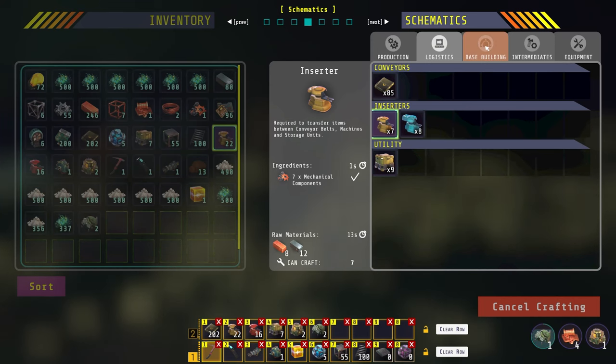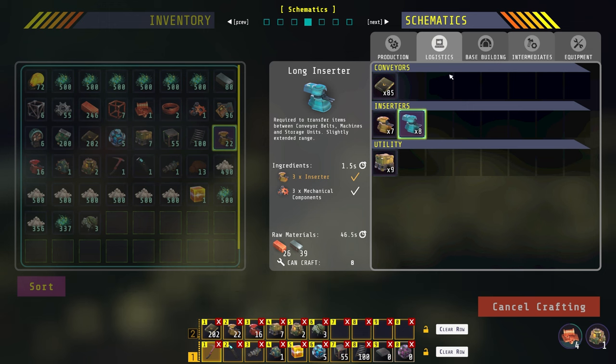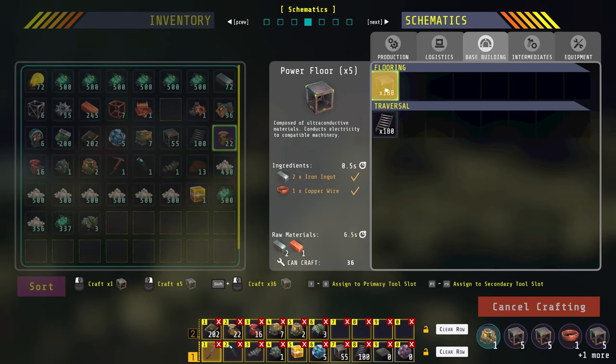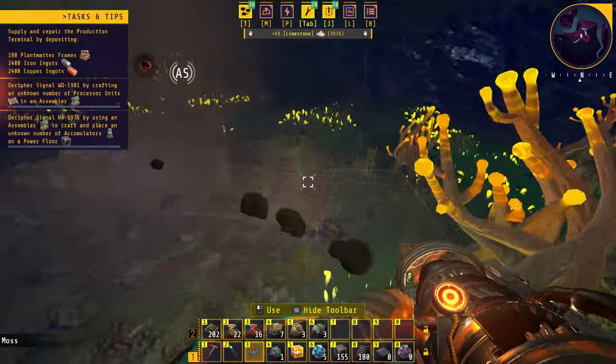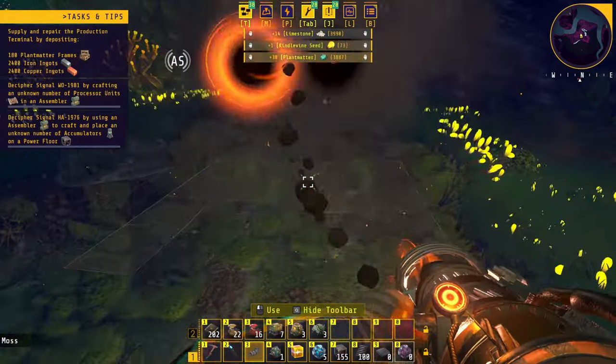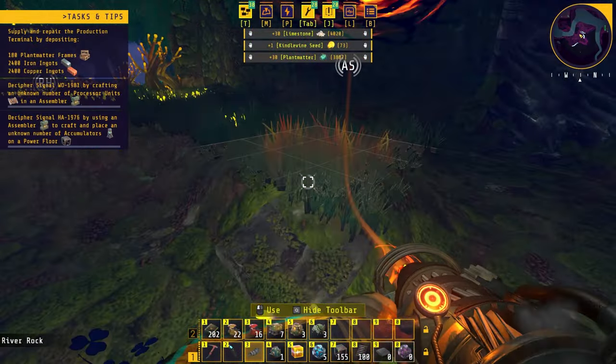This node can actually be expanded so that it has more surface that we can mine. We're going to craft some mining drills and some smelters, and we want a little bit of power floors. Before we do anything else we are going to lower the ground here and flatten it out so that everything is nice and tidy when we build it.